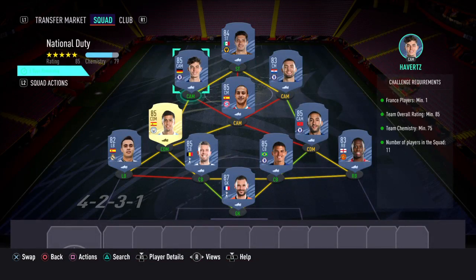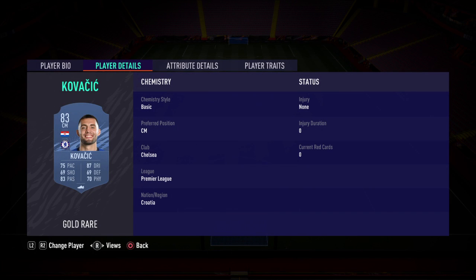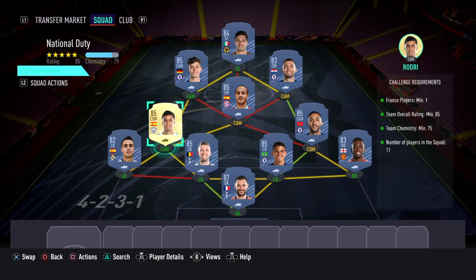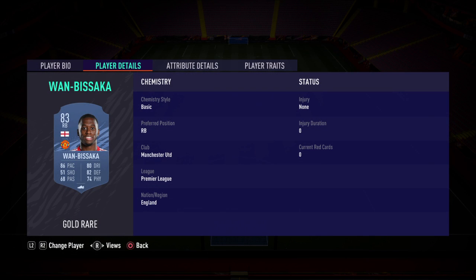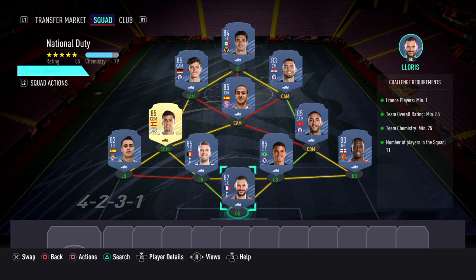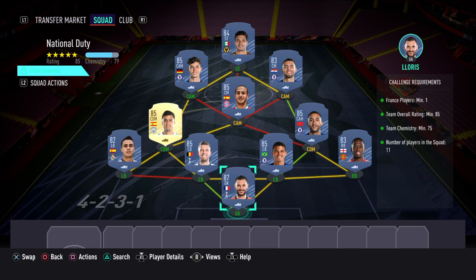Here's what I've gone with for National Duty: striker Raul Jimenez; CAM Havertz; other CAM Kovacic; middle CAM Thiago; CDM Rodriguez; other CDM Ziyech; right back Wan-Bissaka; center back Thiago Silva; center back Alderweireld; left back Reguilon; and in goal Hugo Lloris. As you can see everything's in green. This one will cost anywhere between 150k and 180k to complete.